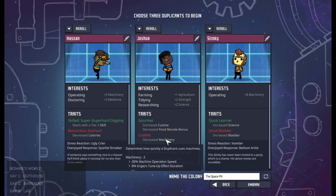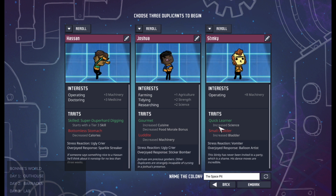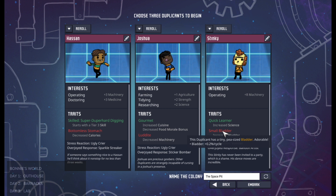Luddite basically decreases machinery performance. For the ones that decrease skills — it's okay, I can let one of my duplicants be bad in a skill because I can always take another duplicate that's better in a skill, so that one I will usually let ride. Small bladder is kind of iffy — they have to use the restroom more frequently and will stop what they're doing to run to the restroom, and if you don't let them they will pee places. It's an inconvenience but it's not super inconvenient.